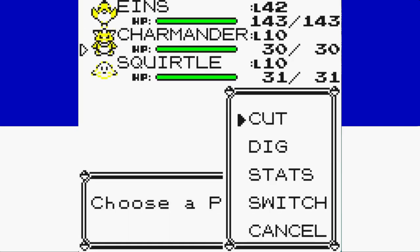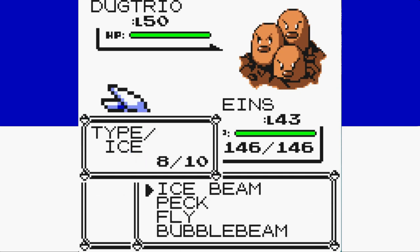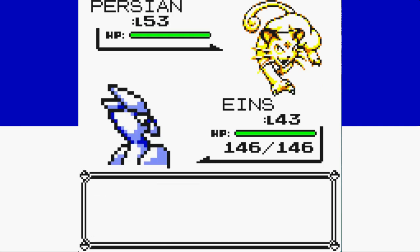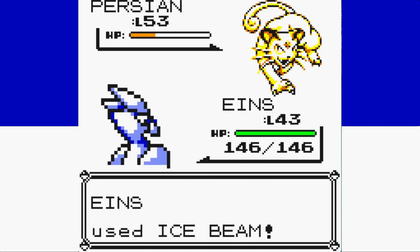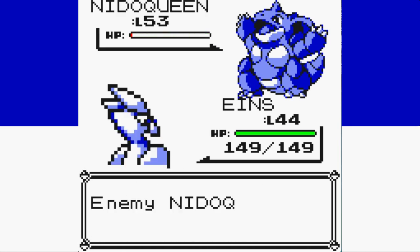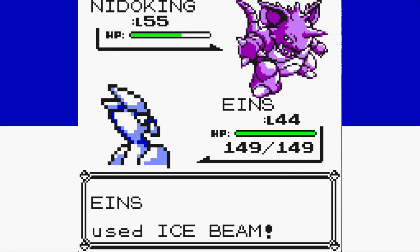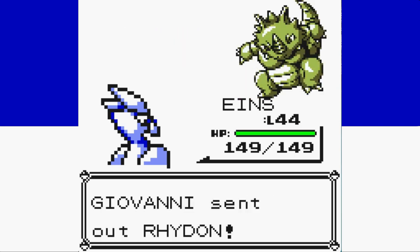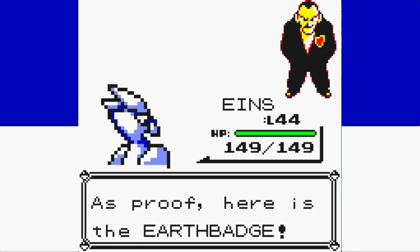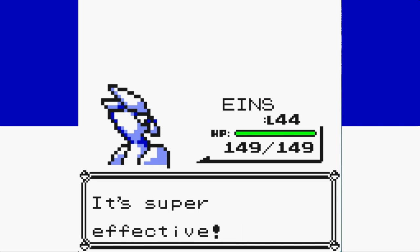Feeling good heading into Giovanni's final battle, we one-shot Dugtrio with Ice Beam. Persian outspeeds but Giovanni goes for his classic Guard Spec, then Double Team, and we knock it out without taking any damage. The Nidos come out next — Ice Beam nearly KOs Nidoqueen but Thunder misses, and we take it out with Peck. Nidoking is a one-shot with Ice Beam. A single Bubble Beam takes out Rhydon for yet another damageless gym leader battle, giving us all eight badges.